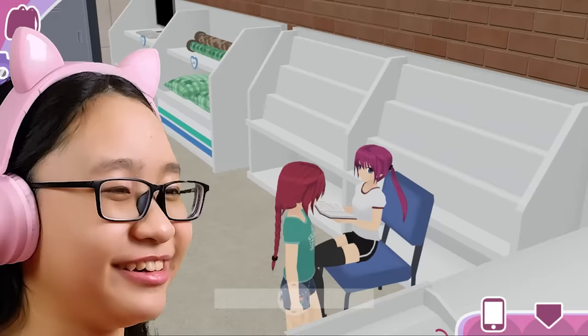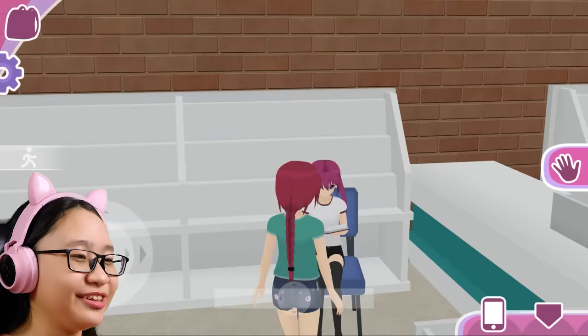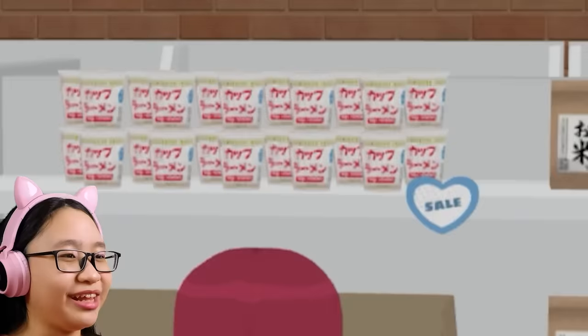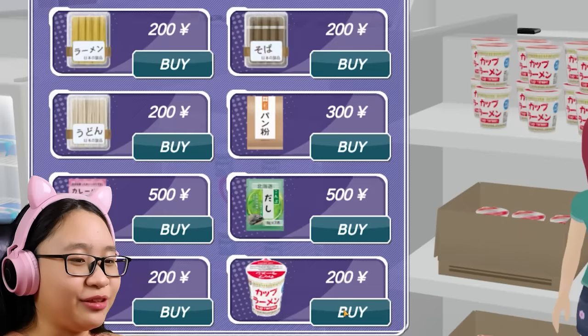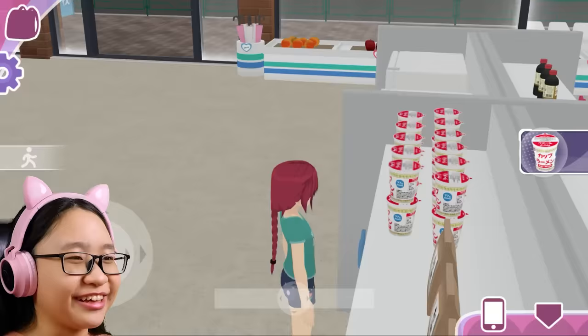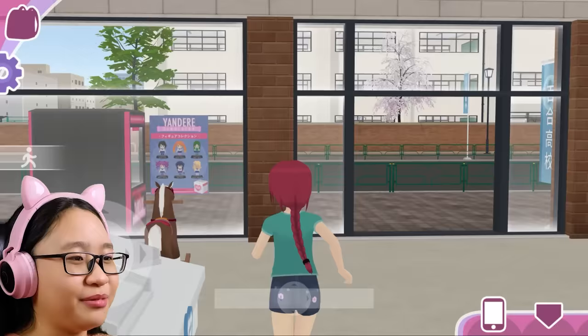Do you accept it? No? You're just looking at me like that? You're not gonna accept it. Okay, whatever. Wait, I'm supposed to be buying stuff. Where's the ramen? There's the ramen. 200 yen — that is so cheap. I'll just buy at least three, because I remember I bought too much in the last video. Okay, bye.